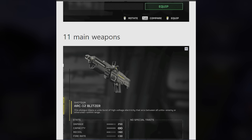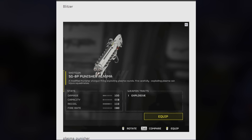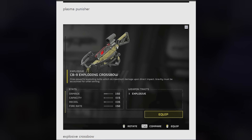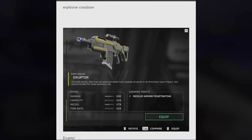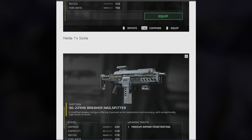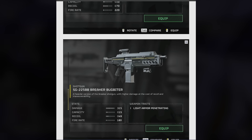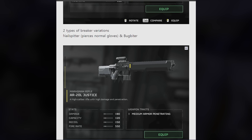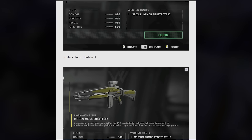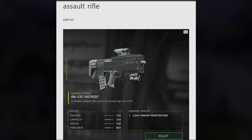Some of these weapons are actually coming in a few days — we had the trailer two days ago showing these new weapons. So obviously we've got the ARC-12 Blitzer shotgun, the SG-8B Punisher Plasma, the exploding crossbow, the Eruptor explosive marksman rifle, the LAS-16 Sickle, the SG-22 Breaker Nail Spitter, the SG-22 Breaker Bug Biter, the sniper from before, the Adjudicator, and the Truth Whisperer.